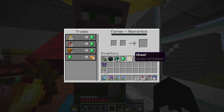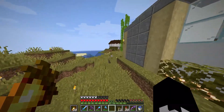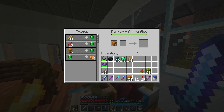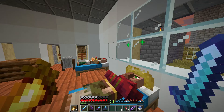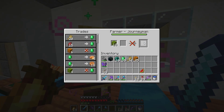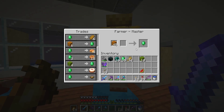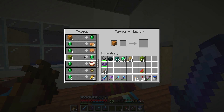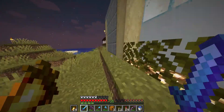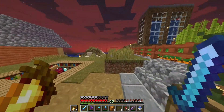Now we have another way of getting emeralds. Let's grab as many pumpkins as we can and try to max out these guys. Let's wake this guy up — hello friend. That gave us a decent amount. I think it's time to expand the farm. I'm going to get started on that and report back to you guys.